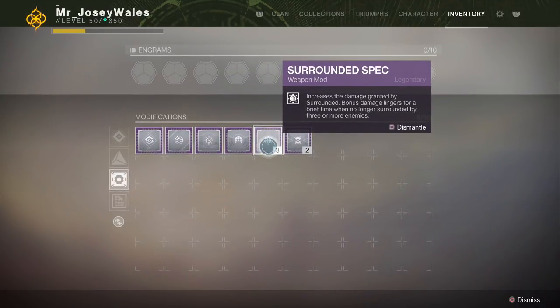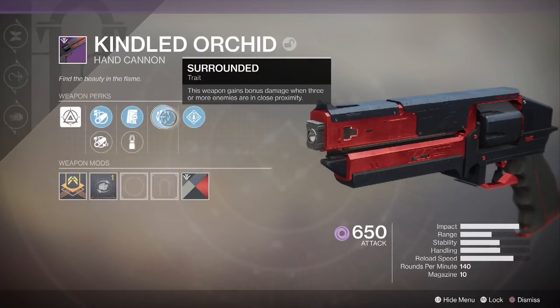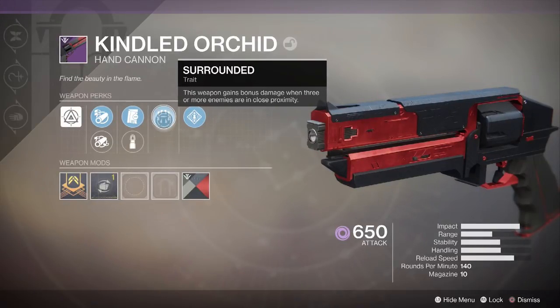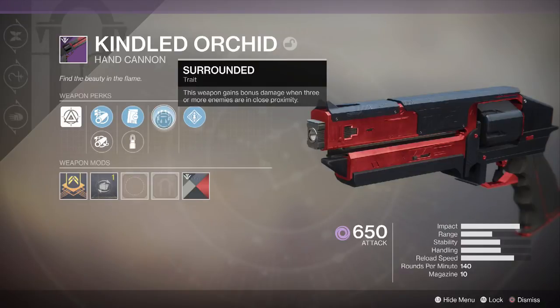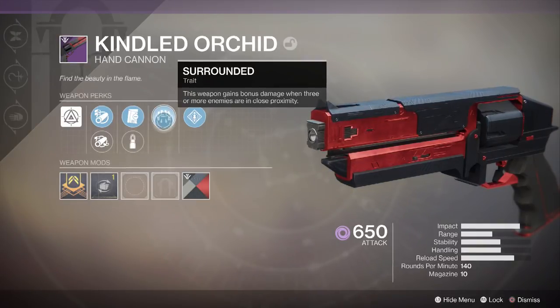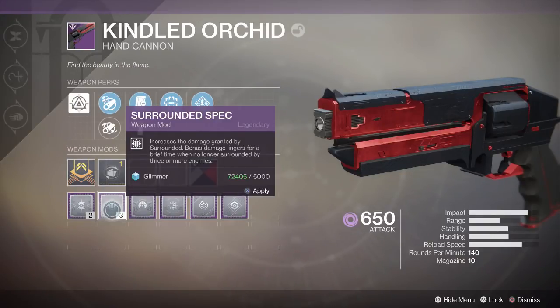Moving on to Surrounded Spec. Surrounded is a new perk with the Black Armory DLC, and the Surrounded Spec increases the damage granted by Surrounded. To better understand this, let's look at the Forge Hand Cannon, which came with both Rampage and Surrounded. Surrounded activates whenever you have three or more enemies around you and increases the base weapon damage by roughly 40%. Adding Surrounded Spec increases the damage even further. It also makes the damage linger for a short period after you're no longer surrounded by three enemies — so if you clear a few out, Surrounded stays active briefly.